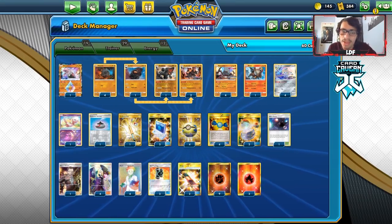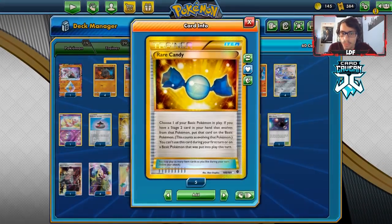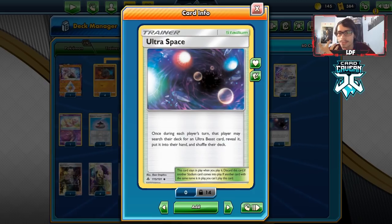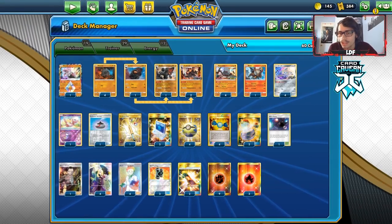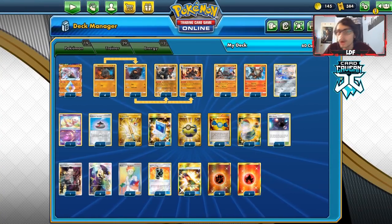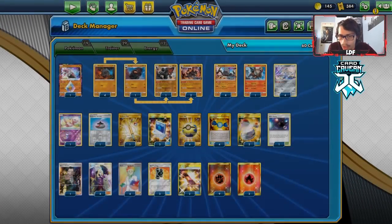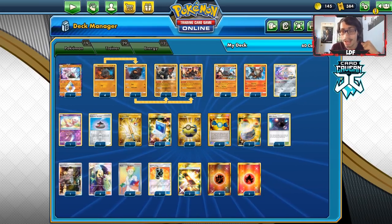This is a non-GX deck, which I like. For items: one Evo Incense to find Colossal, two Comms, one Ordinary Rod to recover Stackers, four Quick Balls, four Candy for Colossal, one Switch. I'm playing Ultra Space as the stadium since Martial Arts Dojo doesn't work with Ultra Beasts. Also one Boss's Orders, Cynthia, Research, three Buff Padding, two Escape Board, nine fighting and three fire energy. We run a lot of energy since we're constantly discarding it early with Quick Ball and Research.